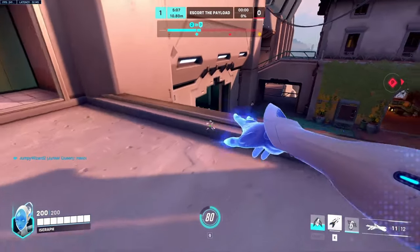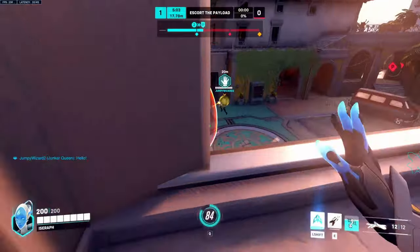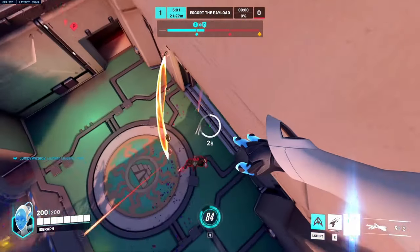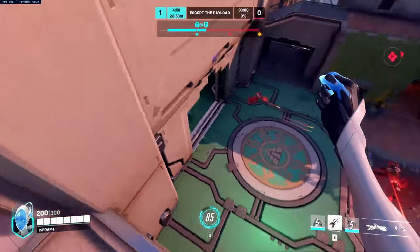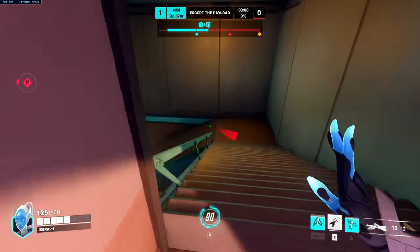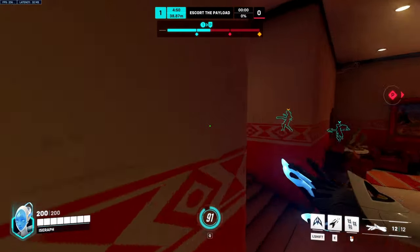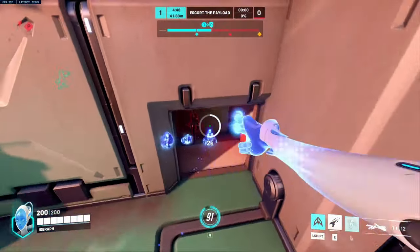If you go up against one good hitscan you are going to get shot out of the air very quickly if you don't have a mercy pocket. So make sure you're flying around natural cover and trying to be as hard to hit as possible. Also, if you hold your space key or your jump you'll be able to glide to the ground slower, which is great for staying in the air and letting your shift recharge.